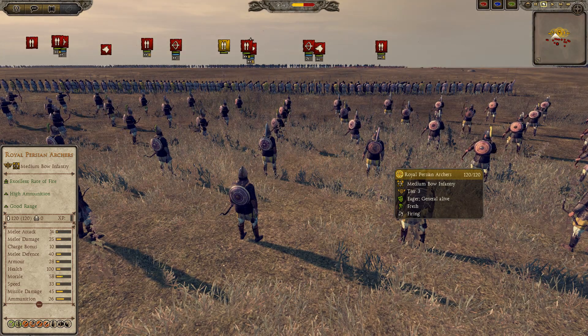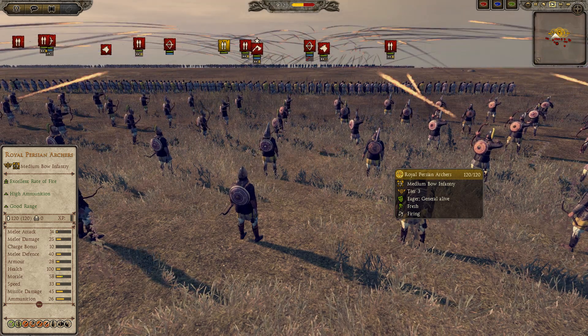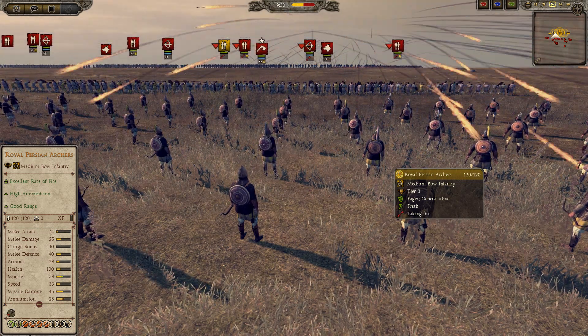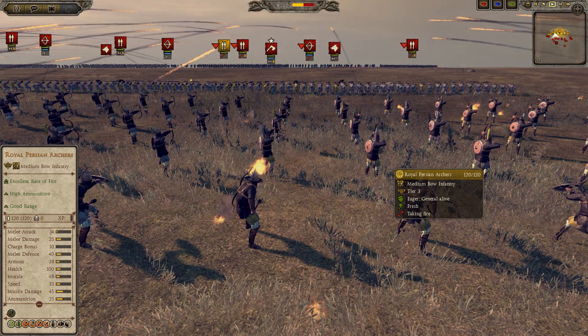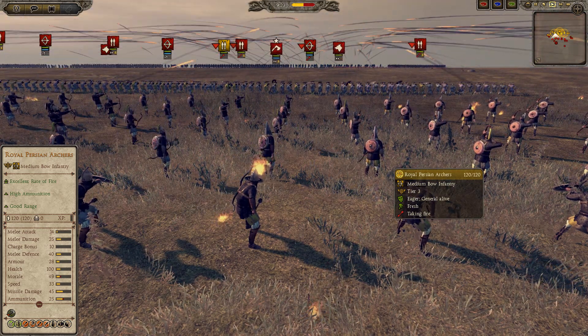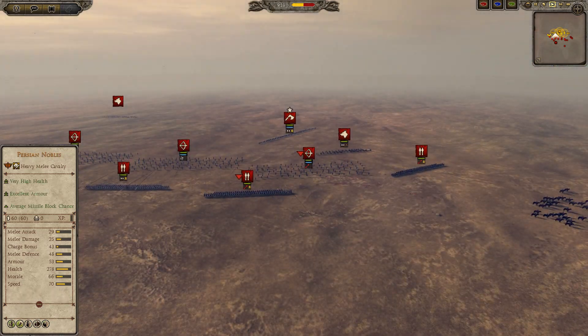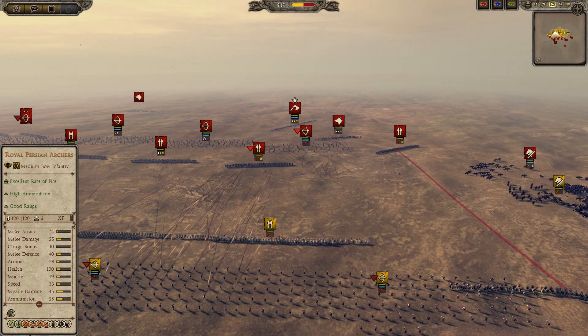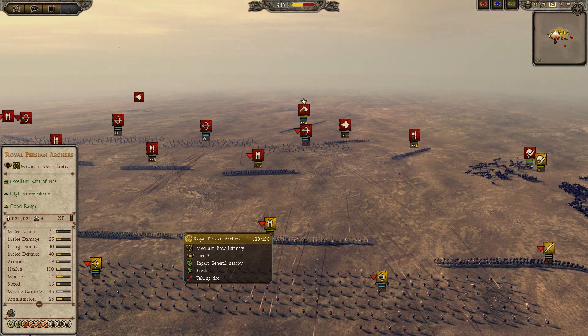The Royal Persian archers are unique to the Sassanids and cost a royal sum of 775 talents. To put that into perspective, buying one Royal Persian archer costs the same as buying one Camel Clibonari, three Germanic pikes, or six Nordic band. For such a large amount of money, they should logically pack quite a punch.